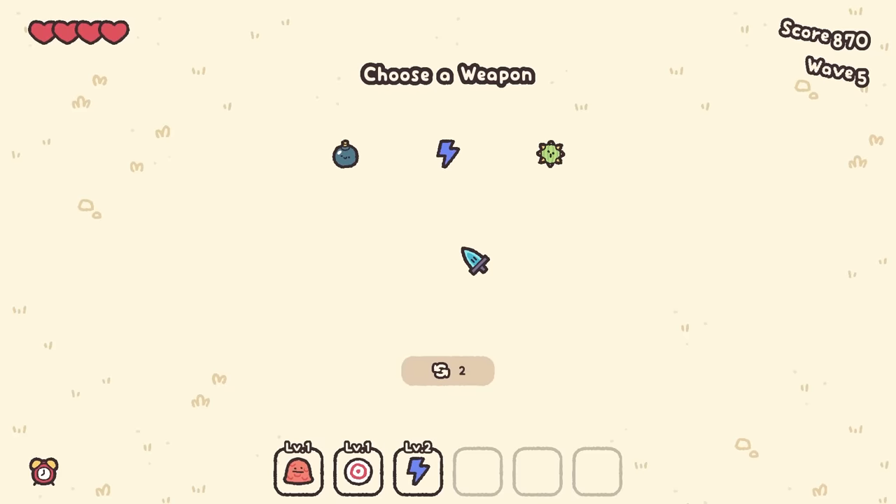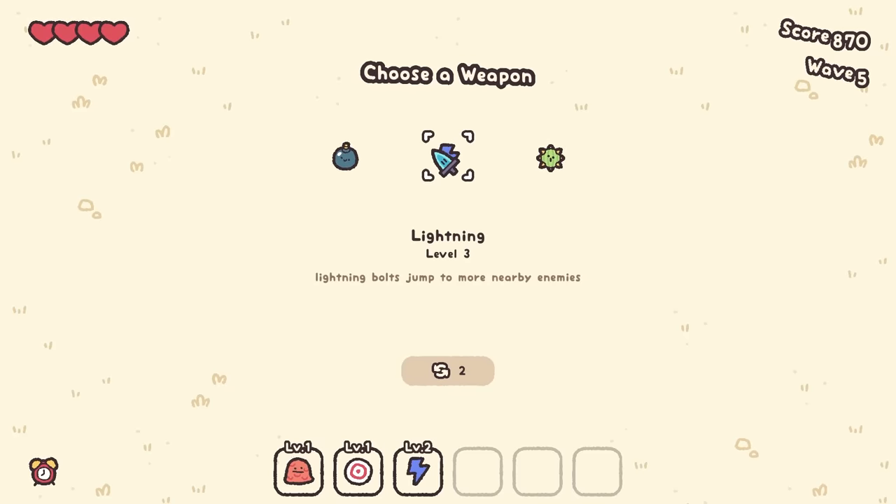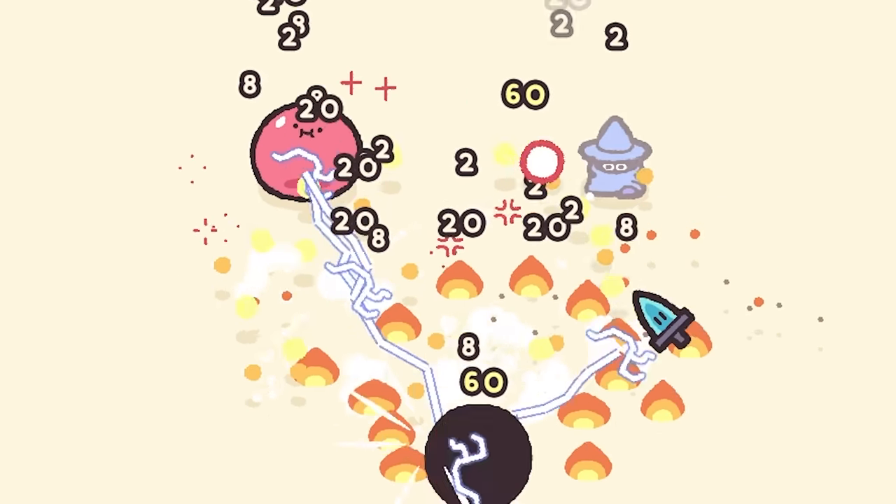Those things died pretty quick. When in doubt, more lightning — lightning bolts jump to more nearby enemies. Everyone's getting lightning today. You got to be really quick, because something hit me there.